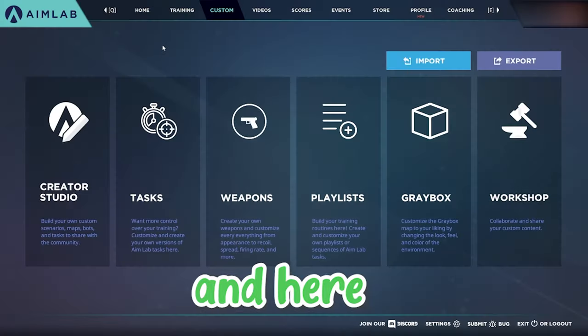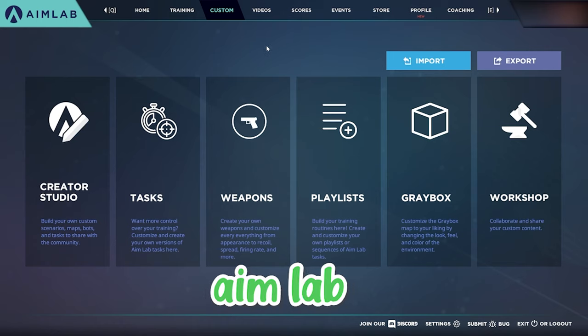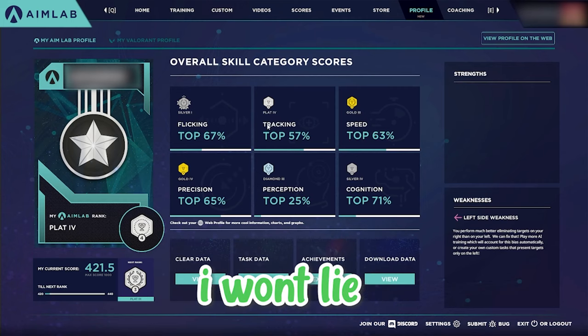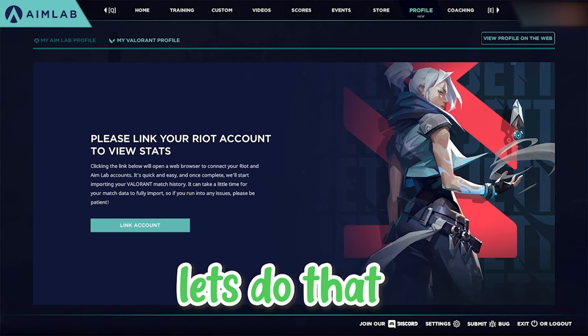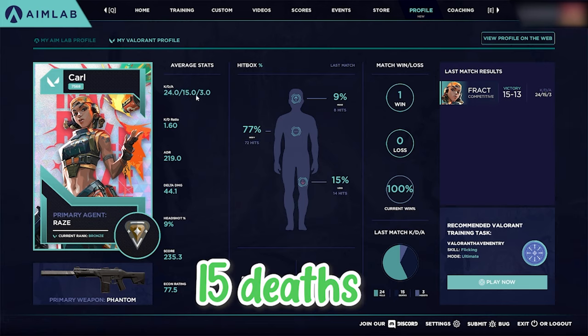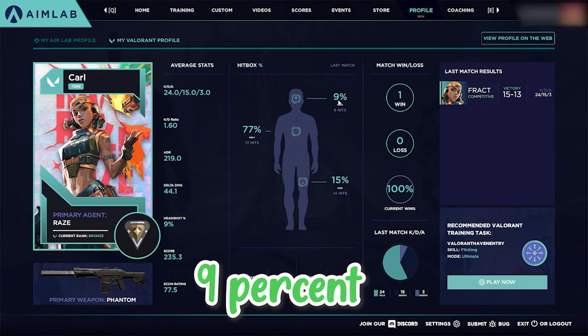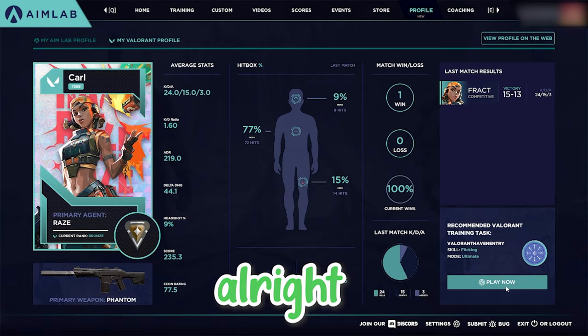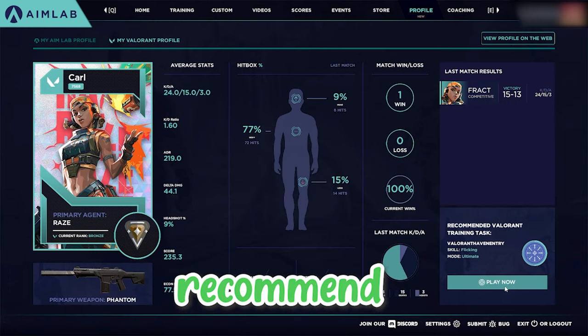Here we are in AimLabs in the main menu. I've played AimLabs before - looks like we can link our account here. Average stats: 24 kills, 15 deaths, 3 assists - not bad. 9% headshot rate, currently Bronze. Using Chroma and Phantom - alright, let's do the recommended training.